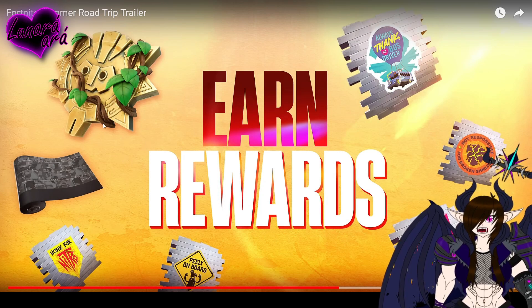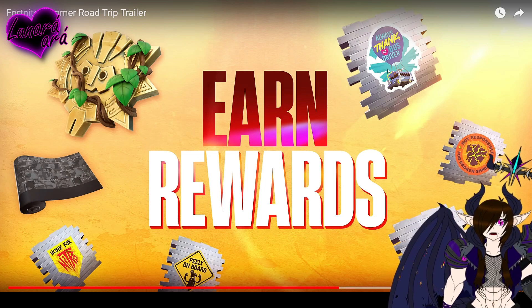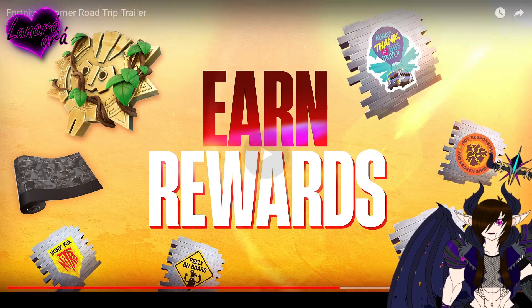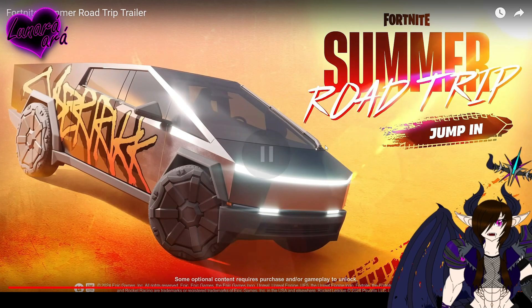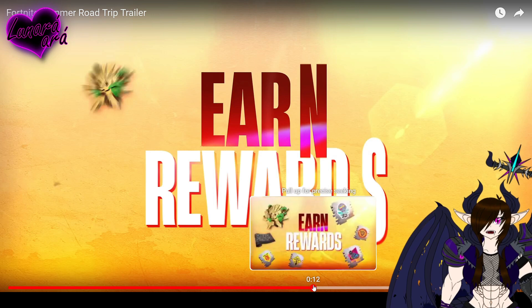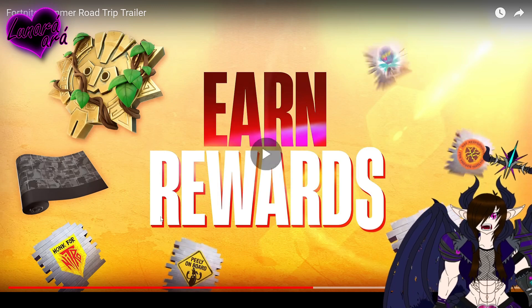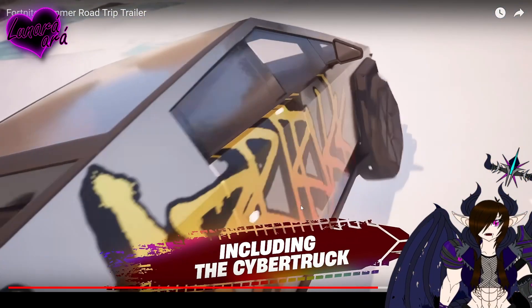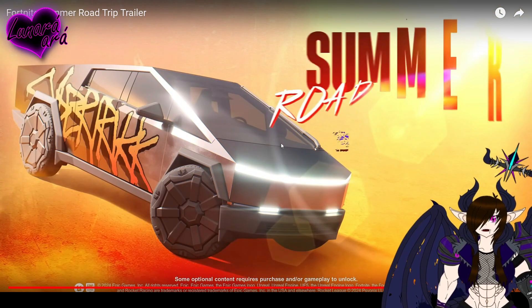We've got some kind of... is this supposed to be the Aztec calendar all grown over? That's pretty cool. We got an interesting skin and a bunch of emotes or sprays. So we get the Cybertruck, a bunch of sprays, and I'm assuming this is the Aztec calendar as a backpack — very interesting. They don't really show much other than rewards, so I'm assuming this is just an update trailer or something.